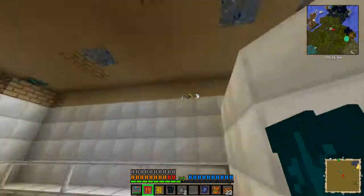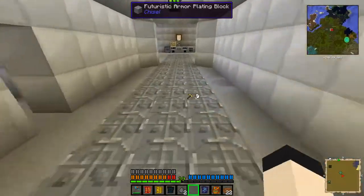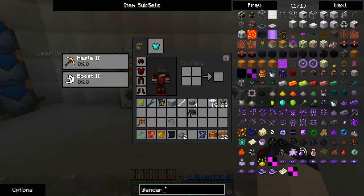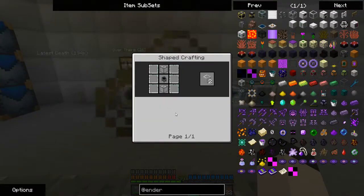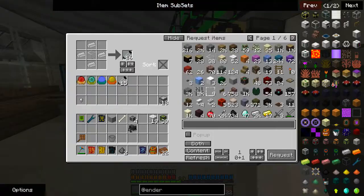We are going to need a source of water — a permanent, continuous source of water. I wish to use something from Ender IO called the Reservoir. I don't think I have any of the materials for this — maybe I do, maybe I don't.